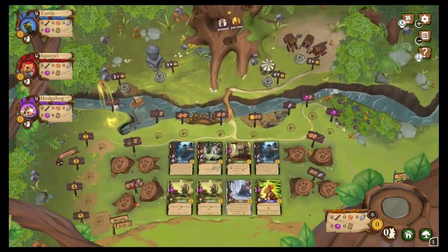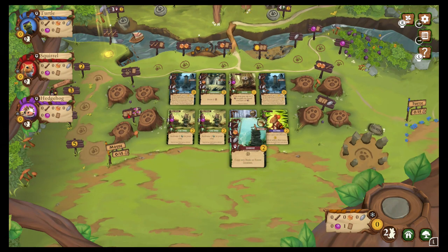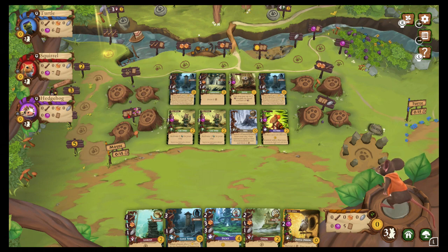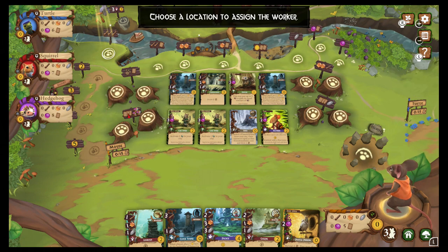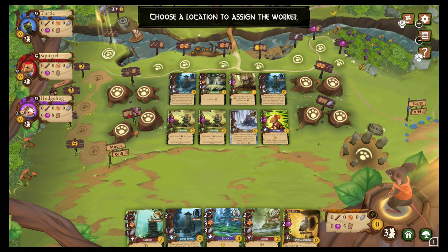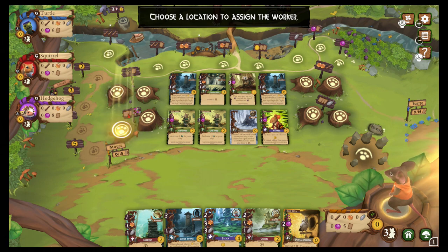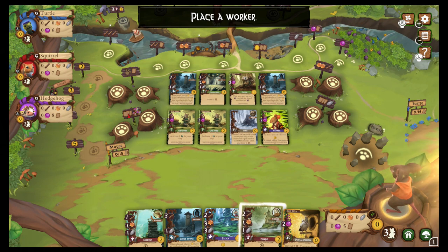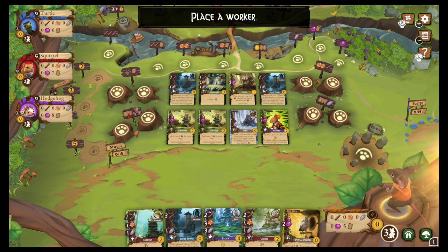So we got ourselves a four-player game right here. We are the mice, looks like we are going first, which is awesome. Everybody up there is starting in winter, we are automatically in spring. We have three critters that we can put out on the field, whereas everybody else has two, but then they can recall those two and do it again.